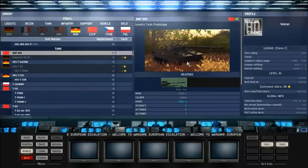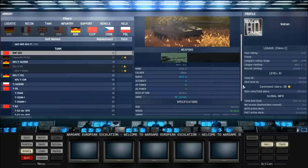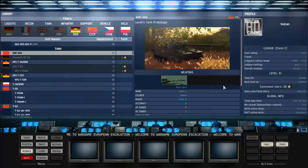First off we've got the BMP685. This is primarily a rushing tank. It can also be good for sniping ATGM units with its high accuracy, and it can be good for supporting heavy tanks in flanking maneuvers.